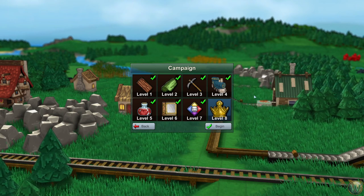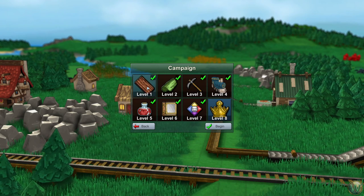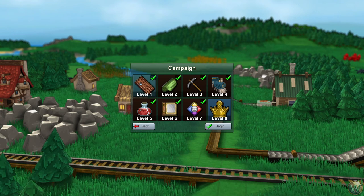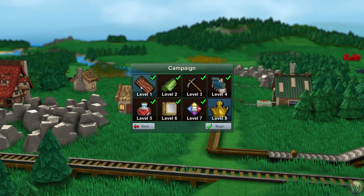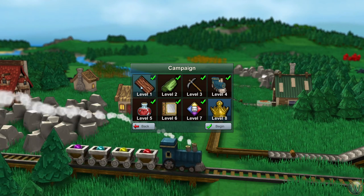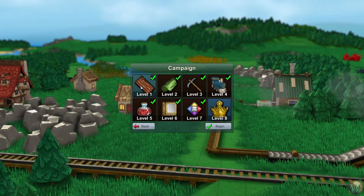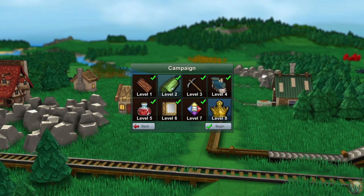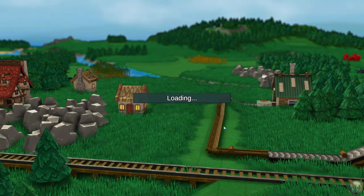Hello and welcome back to Factory Town. In our last episode we finished campaign level 1, which taught us how to make some of the basic products made from wood primarily — as you can see the plank as the logo is a good hint — and also some stone products, just the basic things to get a town started. So in the next campaign, which we're going to start today — level 2 — presumably we'll get to learn how to make cloth. So let's go ahead and begin that.